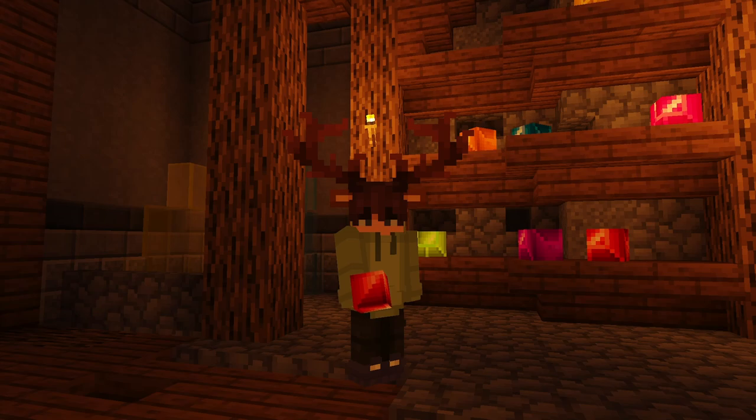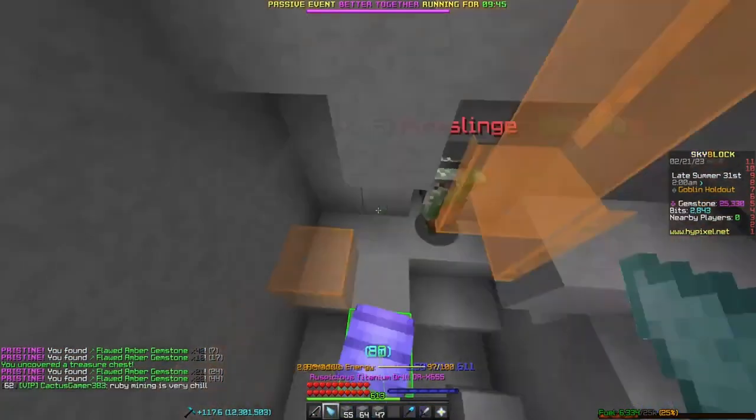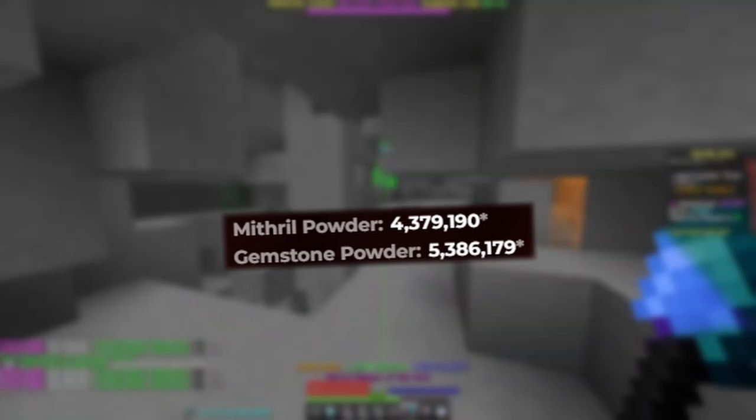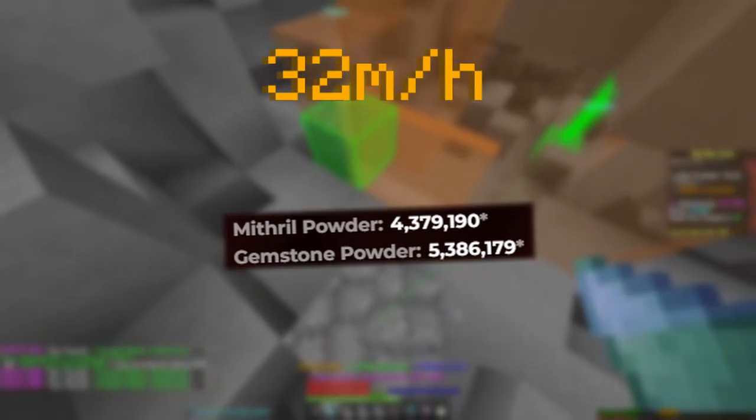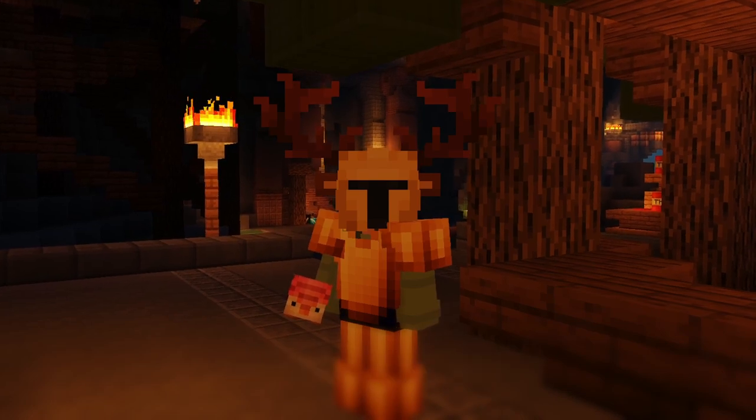In case you can't ruby mine due to high ping and don't want to Sapphire Armadillo mine because structures get aggravated every 10 minutes, you can get into Ambaru Amethyst Armadillo mining. With my private Ambaru, acceptable powder amounts, and somewhat decent mining gear, I make around 32 million per hour. You need at least 2M2M powder and a route for this to work out.